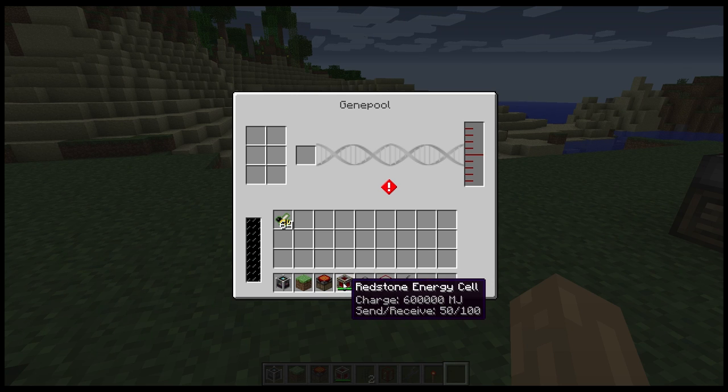Otherwise you can use a regular BuildCraft engine or a redstone energy cell, which is what I'm going to be using. The redstone energy cell basically stores BuildCraft energy and lets that energy out at a configurable rate. I'll be using that to power this just to keep things simpler for the spotlight.